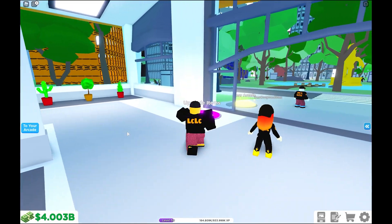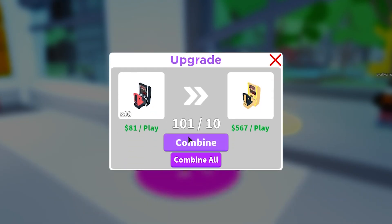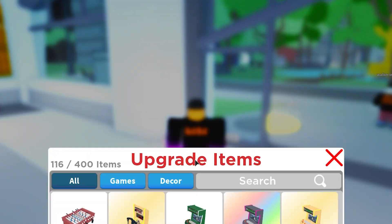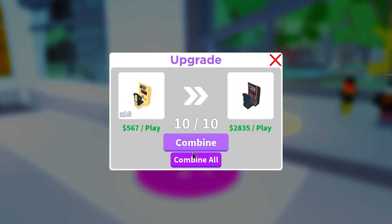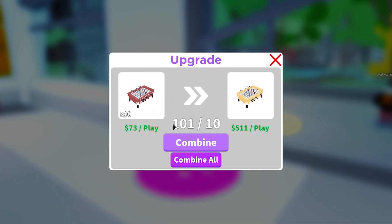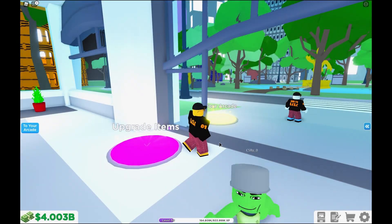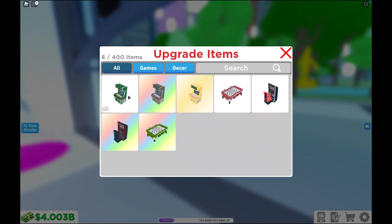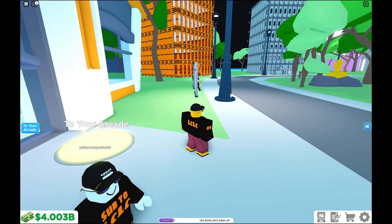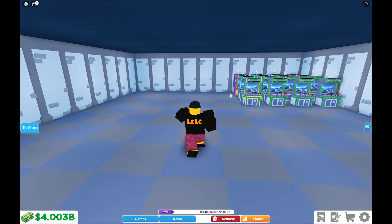I'm going to quickly upgrade those and place them down in my arcade. I got 101, so I'm going to make a gold one. These icons have changed as well — the icons are different now. It shows you that it's a rainbow — there's the gold icon. So we've got one normal foosball table, one RGB foosball table, one normal Drift Legends and one RGB Drift Legends, the driving game.